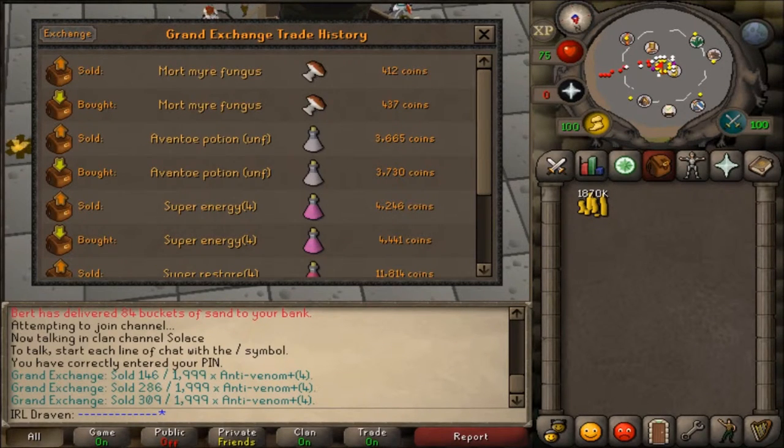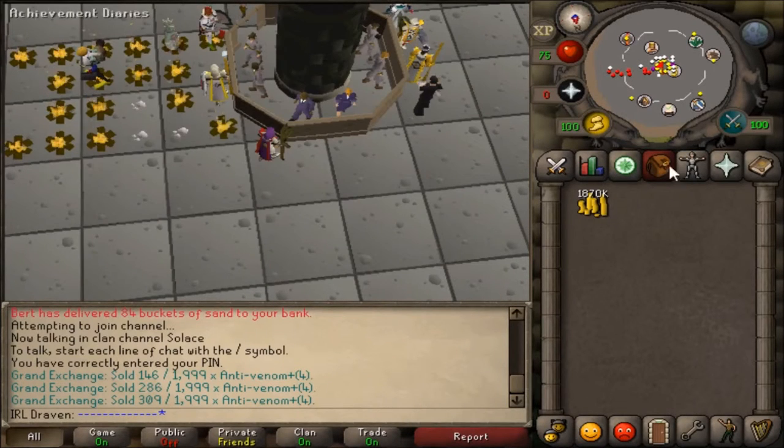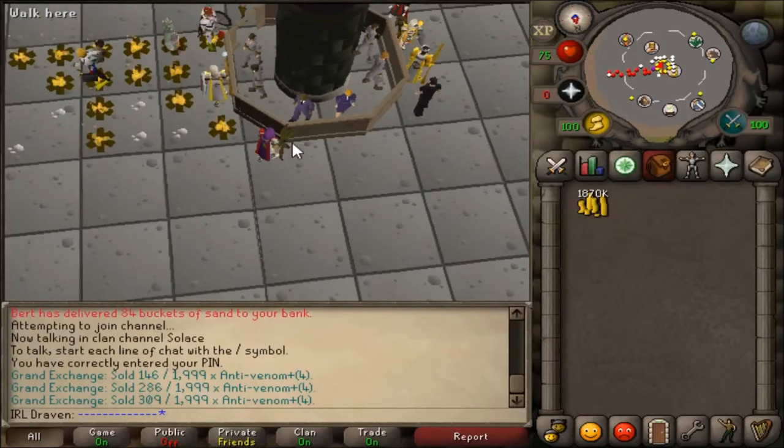My calculation gives 746.25 GP. The XP you get from making a super energy potion is 117.5. Divide 746.25 by 117.5 and you get your GP per XP, which is 6.35. That means for every XP you gain in herblore, you're spending 6.35 gold.